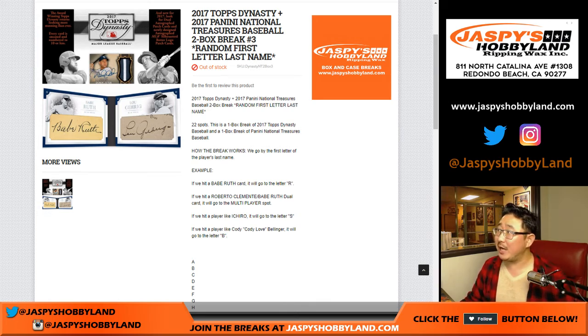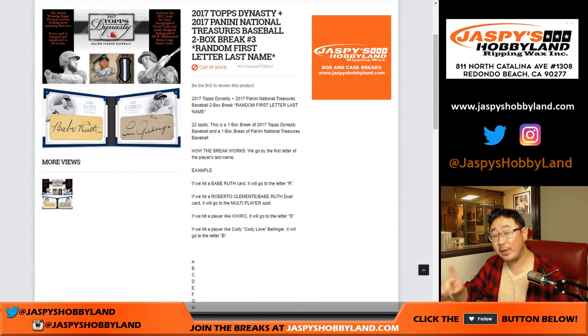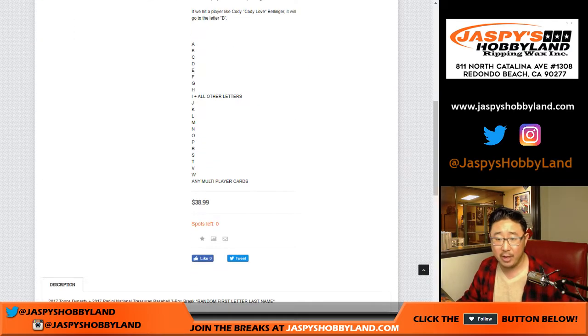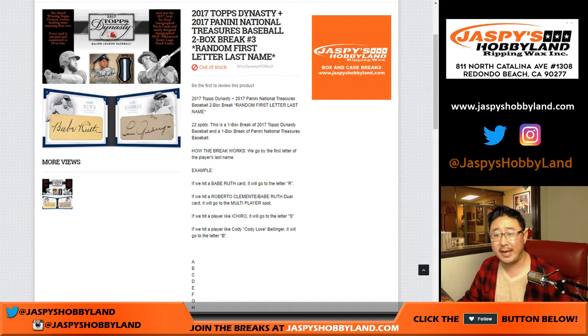Good evening everyone, Joe for jazbeeshobbyland.com. We are doing a special Dynasty Plus NT baseball break — it's a two box random letter break number three from jazbeeshobbyland.com. We only have one more break of this; it's already in the store on jazbeeshobbyland.com. Check it out — $38.99 gets you a random letter, and we only sell 22 spots in this.